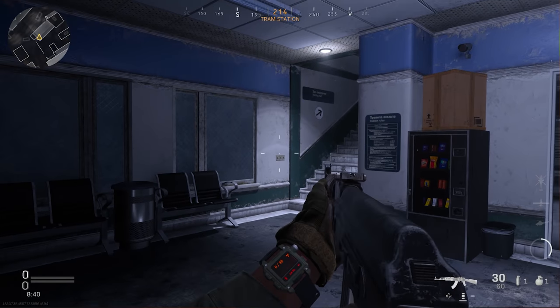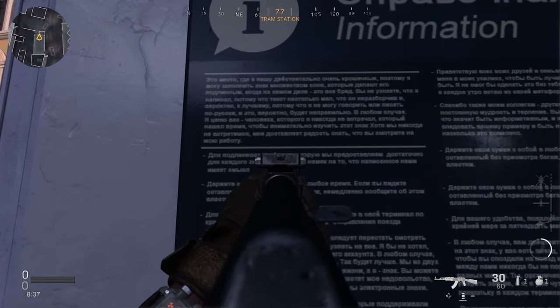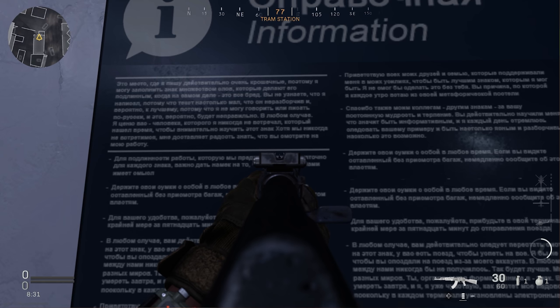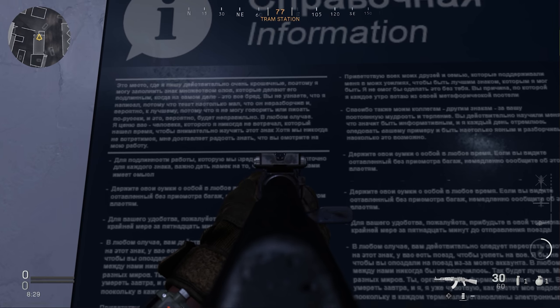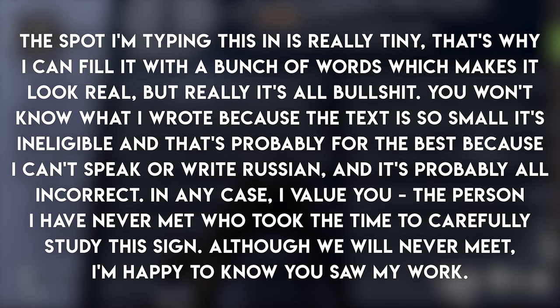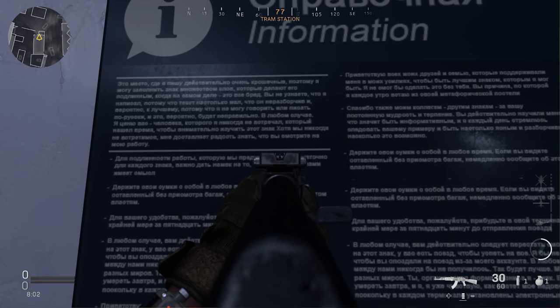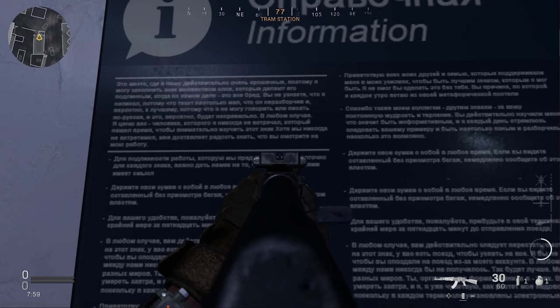The next multiplayer Modern Warfare easter egg is actually pretty heartwarming. On the Saint Petrograd map, you can find a sign written in Russian. With the power of the internet to translate it, it says: 'The spot I'm typing this in is really tiny. That's why I can fill it with a bunch of words which make it look real, but really it's all bullshit. You won't know what I wrote because the text is so small it's illegible. And that's probably for the best, because I can't speak or write Russian and it's probably all incorrect. In any case, I value you — the person I have never met who took the time to carefully study this sign. Although we'll never meet, I'm happy to know you saw my work.' I don't know why, but amongst the Pennywise balloons, the Santa sleighs, and the other cool easter eggs in this game, this one is probably my favourite.